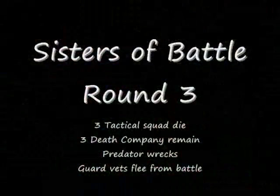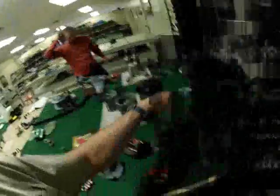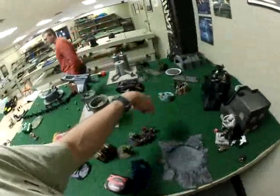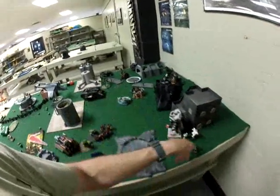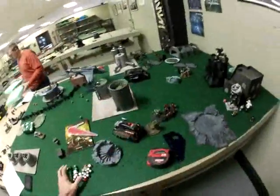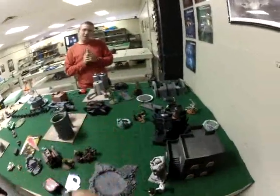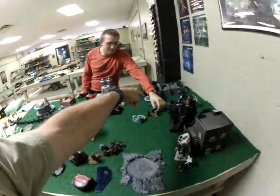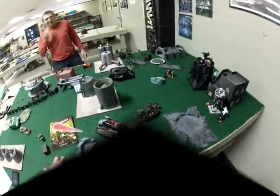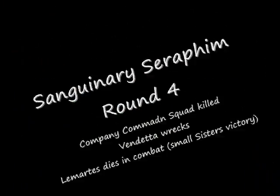Round four for the Seraphim — some reserves coming in. Movement done. These guys land and are going to get shot by the quad cannon. The assault squad walks up on Celestine and the Seraphim. The other squad flies over towards the guard. Death Company engages Celestine and the Seraphim. One guard dies and we just remove him.